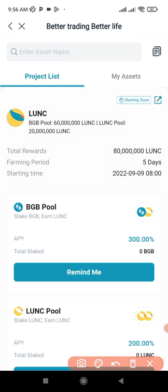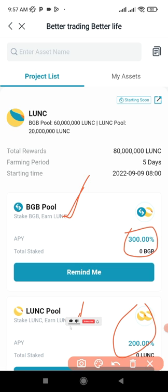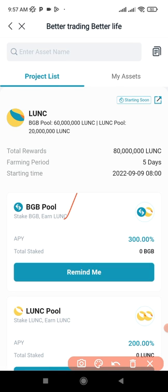Everyone who participated in SRP is making up to 52% APY. Now for the LUNA Classic pool, if you stake BGB to earn LUNA Classic you get 300% APY. If you stake LUNA Classic itself you still earn LUNA Classic but at 200% APY. So those are the two ways to get involved: stake BGB to earn LUNA Classic, or stake LUNA Classic to earn more LUNA Classic. I prefer doing it with BGB, but since I also have LUNA Classic I'm going to do both.